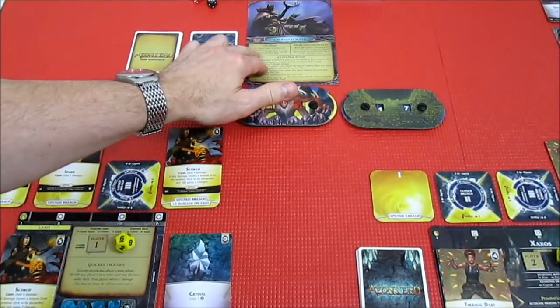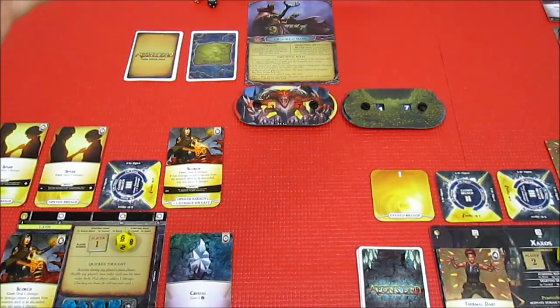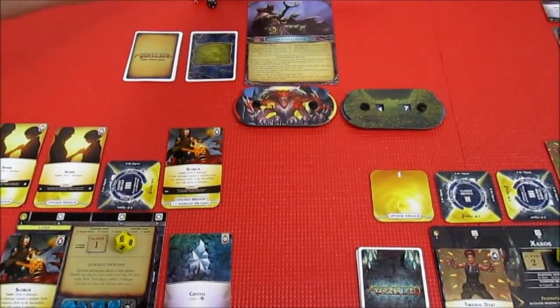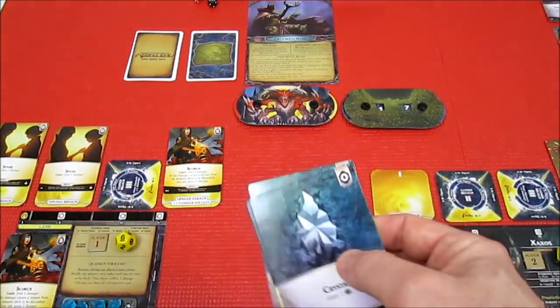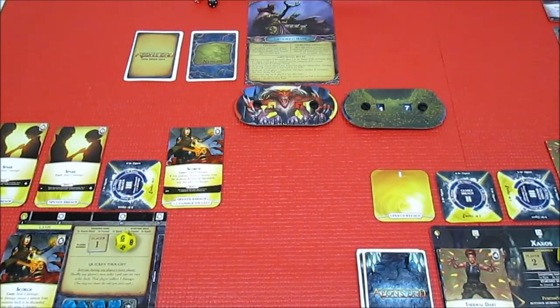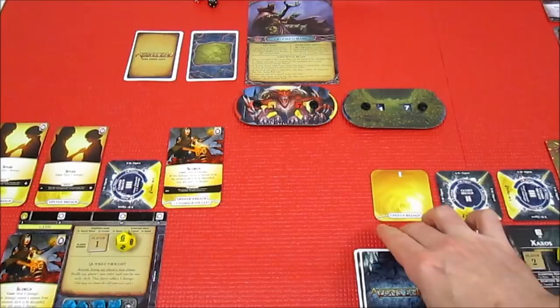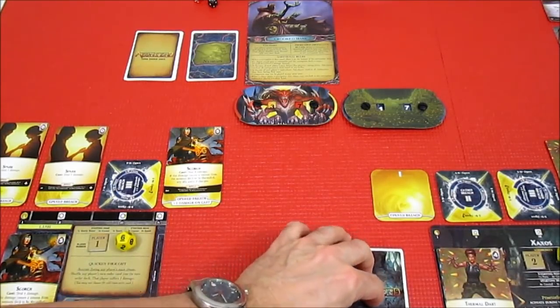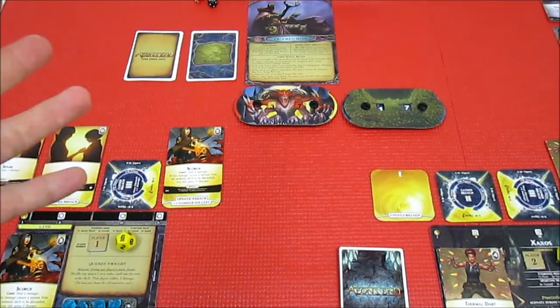We're going to give one Corruption card to Lash and one Corruption card to Xanos, then take their discard pile and draw pile and shuffle them off camera. That totally messes with our order of things, but that's what Crooked Mask is all about — messing you about. So that gives us a new draw deck for both players. Screwing with order in a big way, but I think that was the right decision.